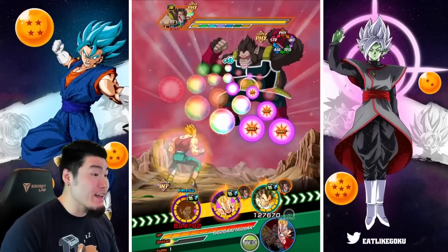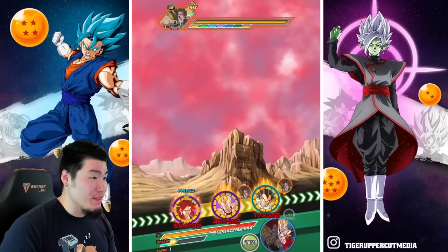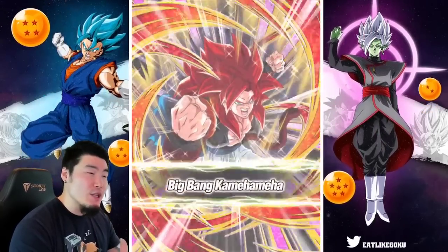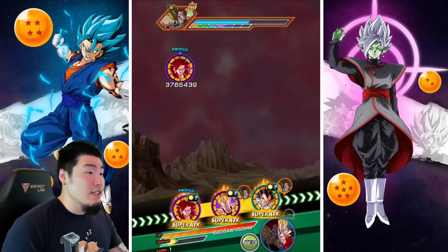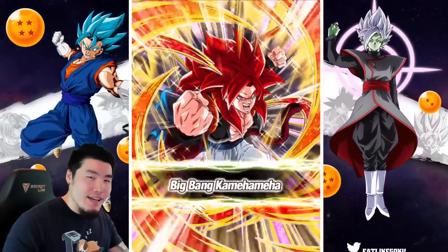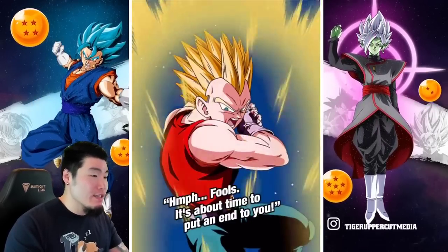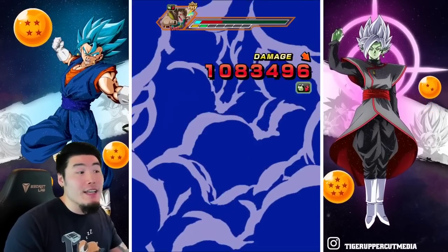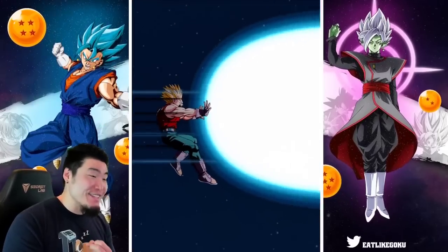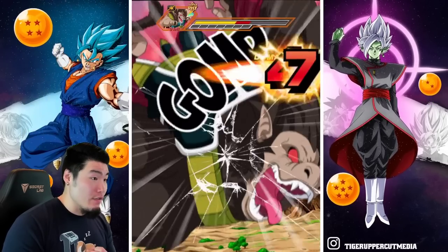We have type disadvantage with both the GT guys, but I don't think it matters too much on this first stage. Let's give three orbs to Super Saiyan 4 Gogeta - that's a nice super for the Vegeta and the Great Ape Vegeta as well. Let's see how hard this stage is. We got double supers from both Super Saiyan 4 Gogeta and GT Vegeta. Very solid start. And that finishes it.